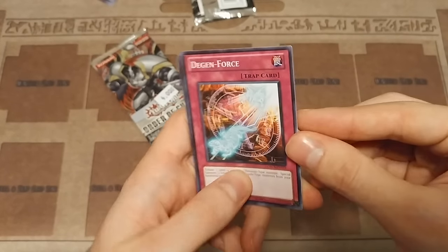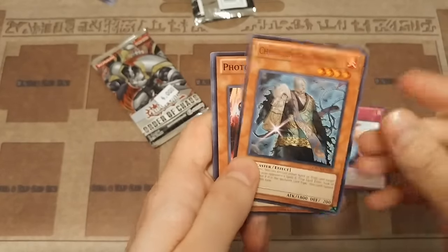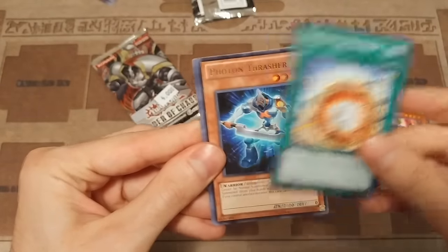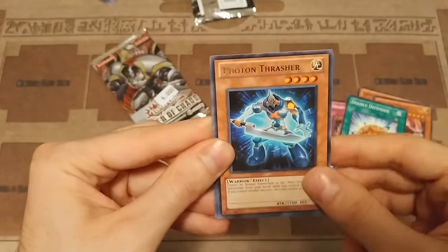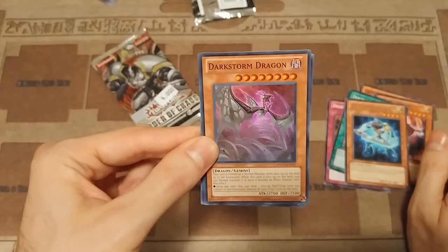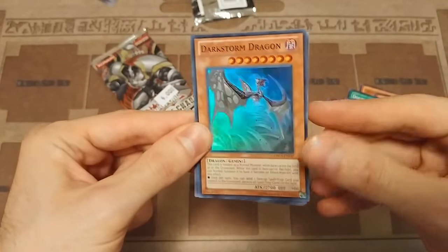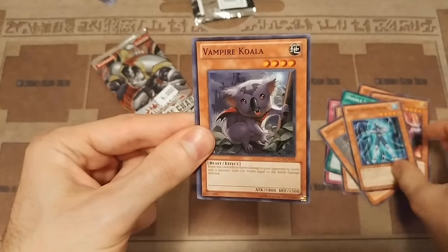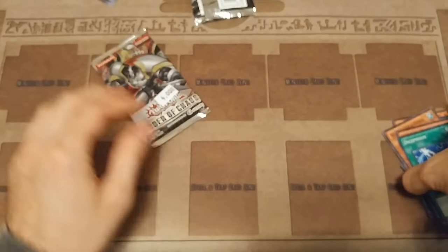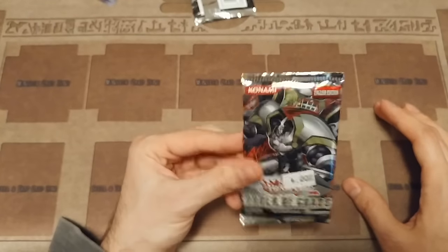Next pack. Another Degenforce. Chaolin the Prophet. Photon Circle. Double Defender. Photon Thrasher — hey, that's a decent rare. Man, these packs are rare. And we got — whoa, another super? What?! Dark Storm Dragon! Hey, that's badass. Aqua Armor Ninja, Vampire Koala, and Dice Foon. Wow, I'm two for two on hollows. That's really good. I gotta go back to the store. Holy crap.